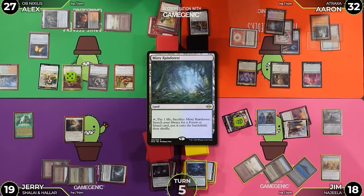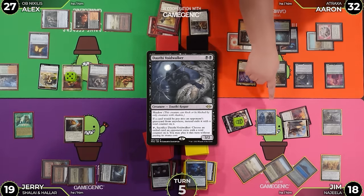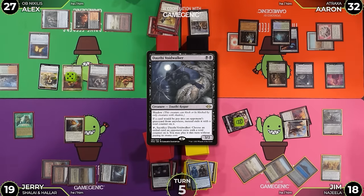I'm going to play a Misty Rainforest as well. Pay two for Dauthi Voidwalker - I got that off my Atraxa. I can only attack Jerry. Do you gain life? I do. I think Alex is going to trade with Obnixilis - for seven damage? I'm also kind of not okay with that being dead. The Obnixilis is kind of good for me because the pressure is here. You almost got me - almost. Want to check if he's willing to trade his Phantasmal Image? I am one hundred percent trading it. Not going to block. I think I offer the block with Jim. I'll attack you for seven. I'll block. I'm going to gain... we both gain seven. 39, going to 25.